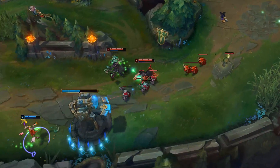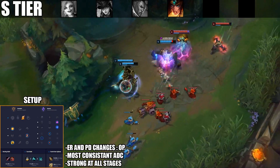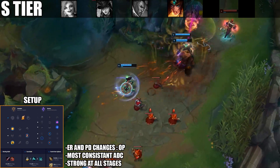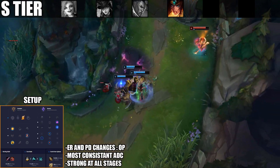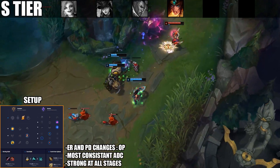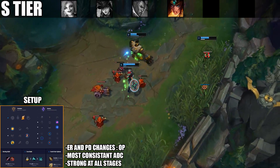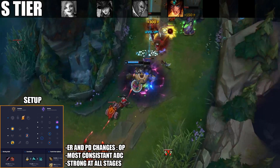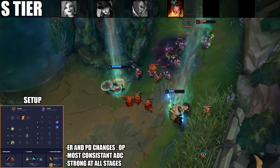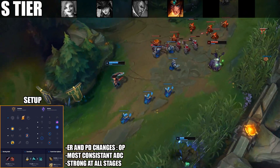Number four is Sivir, who I would call the most consistent AD carry for patch 9.3. She's a pick that can win pretty much any lane right now and scales really nicely into the mid to late game. She's a safe laning AD carry — even in matchups where she can't trade super well, she can neutralize lanes by shoving the enemy into their tower.